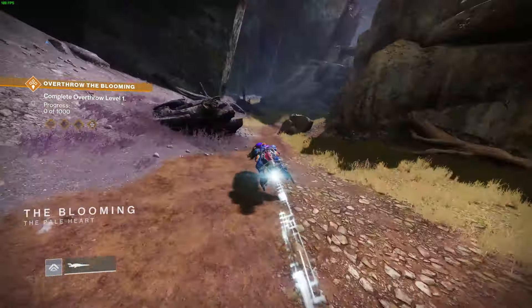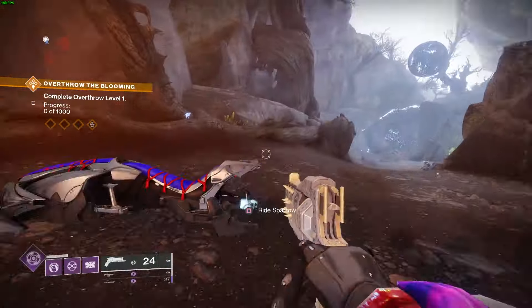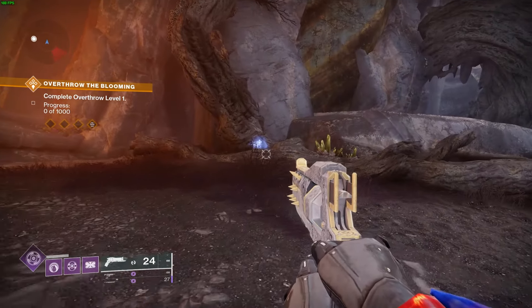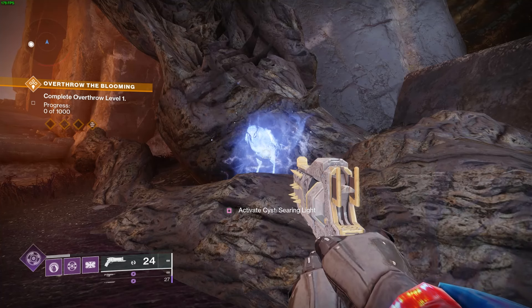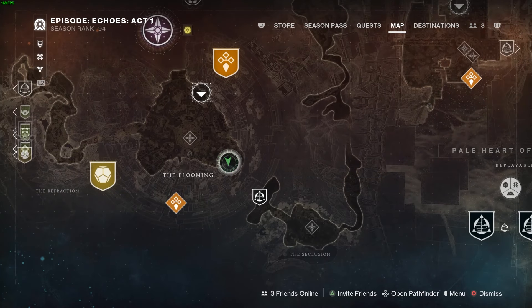I get a lot of questions from people saying they don't know how to get the alternative cyst or where they have to go. So before you enter this area, go to the bird and activate the alternative cyst. Now let me show you the Blooming — once you go into the Blooming, just follow my lead.